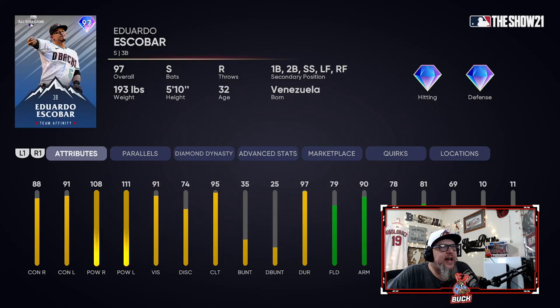This guy is in my top five because he can play everywhere and he can mash. He's got diamond defense at third base. I usually play him at third or left field, depending on where I'm putting Chipper, but you can put this dude anywhere — second base is another good spot for him. 91 vision, 111 power versus lefties, 108 versus righties, good contact, and one of the best swings in the game. He's a switch hitter. I just love Escobar cards — this is his best card in the game. That's why he's in my top five, because I just absolutely mash with Eduardo Escobar. I love this card; I highly recommend it.